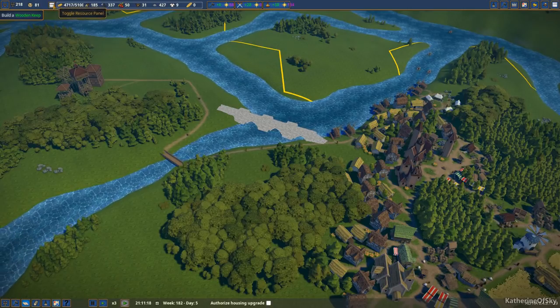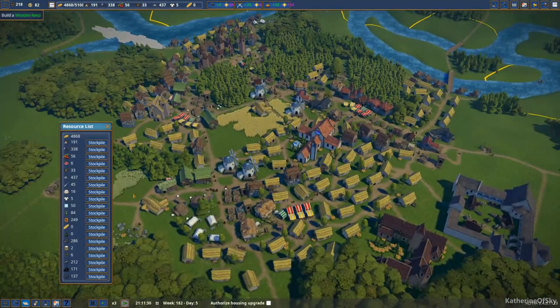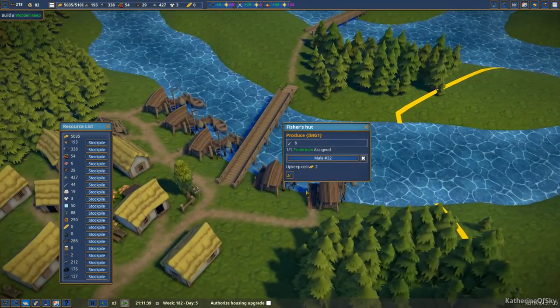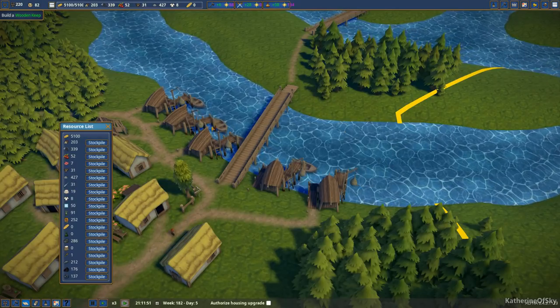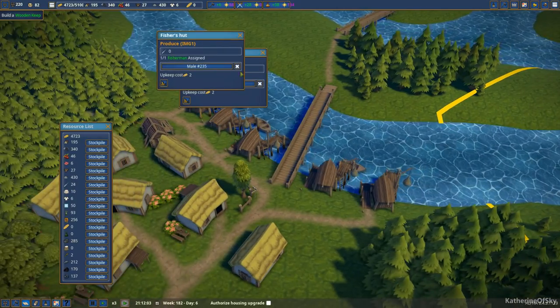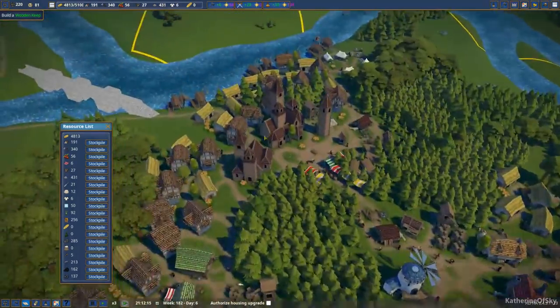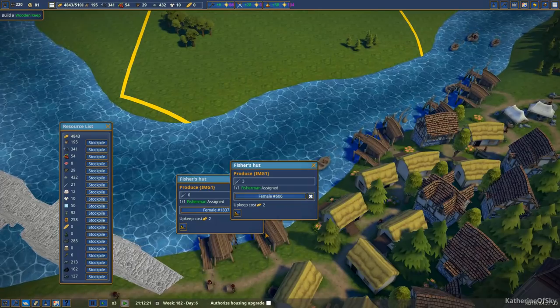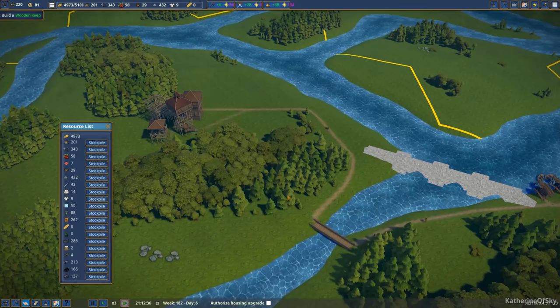Let me look at the ingredients list again — how much have we got? Do we need anybody else employed at these fishing huts? Yes, we definitely can use more people at the fish huts. Fisherman assigned — excellent. I made a couple new fishing huts. There we go. They have people, which is great.